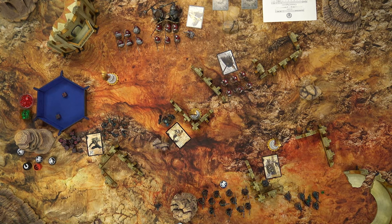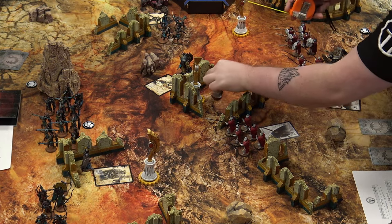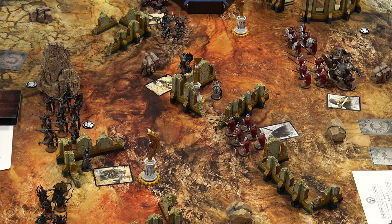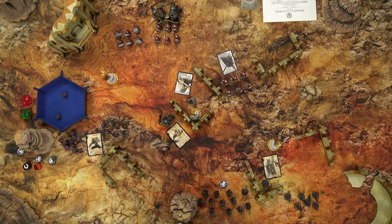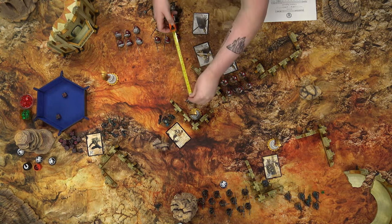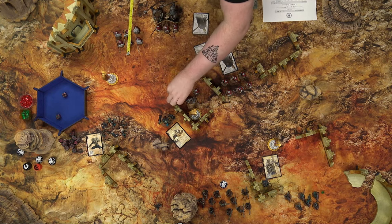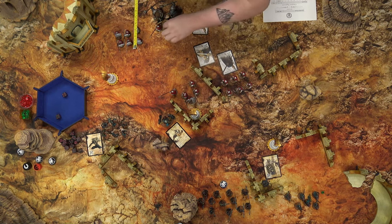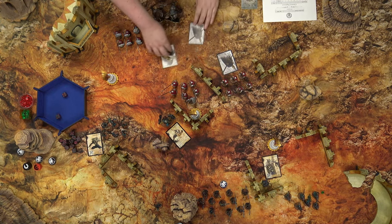I'm going to use your strategic deck now — it was nice, I was excited to use it but didn't use it correctly. I'm just going to double-move the phalangites to follow up behind the Polemark and protect the commander.